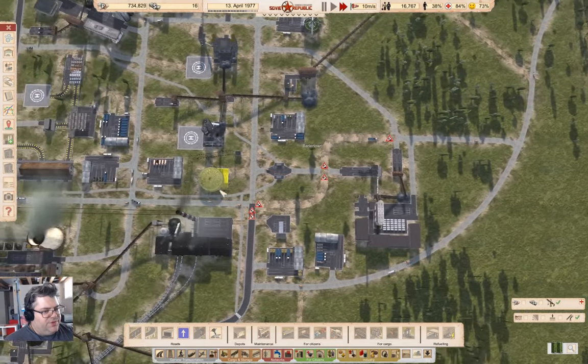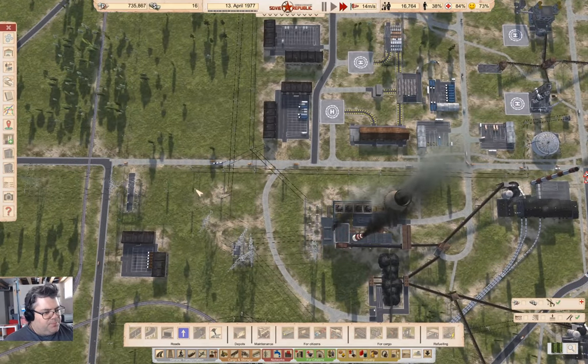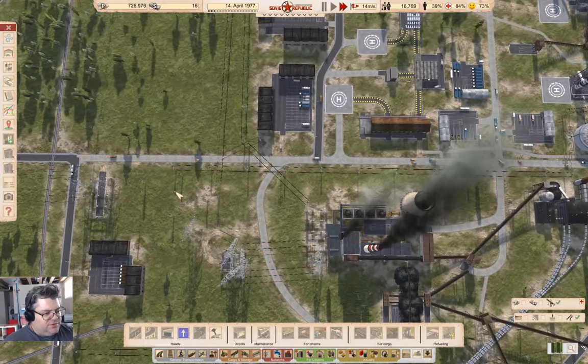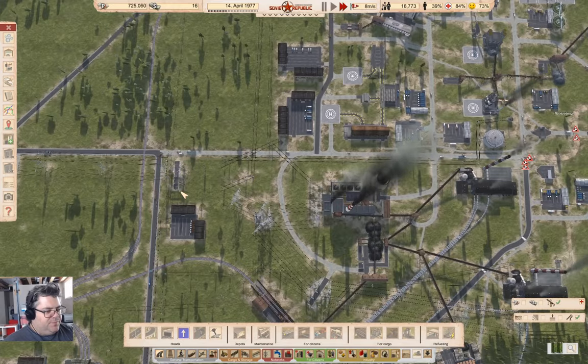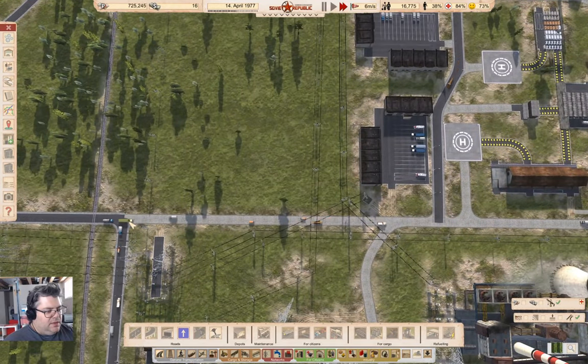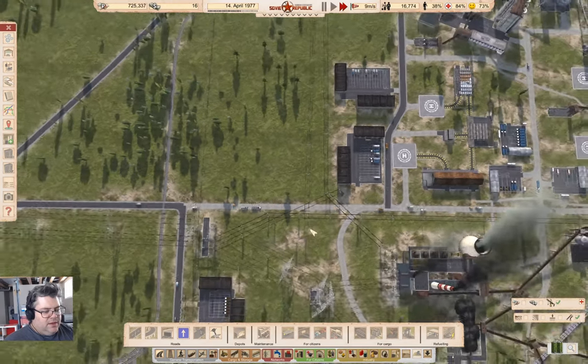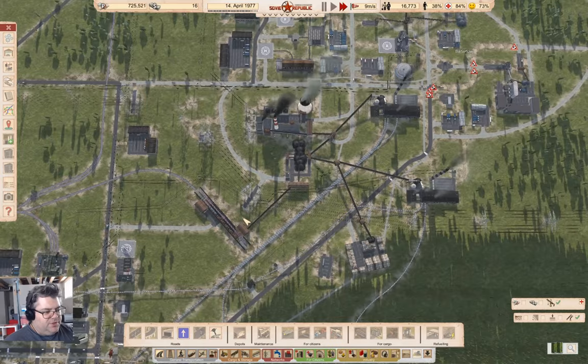You'd think I'd know what the controls were for the game by now. I'll let you in on something — I've been playing another game that uses a middle click to move the map around, and this one uses WASD. So that does change things a little bit.